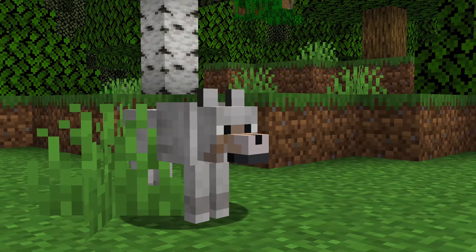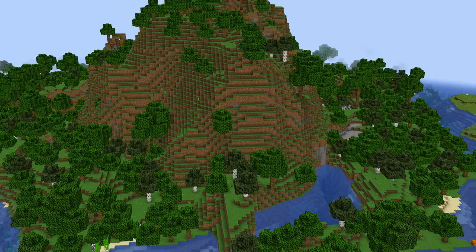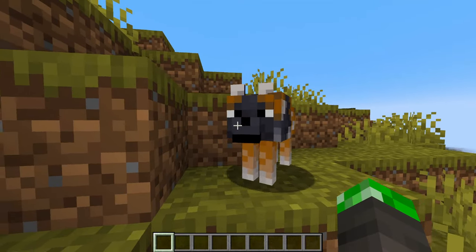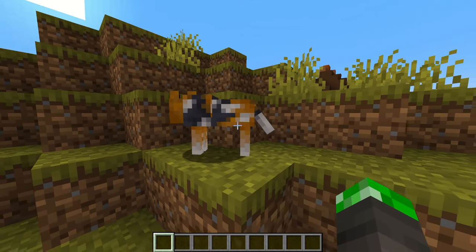Before this new snapshot, wolves spawned in just two biomes — forests and taigas. However, wolves can now spawn in eight different biomes and with nine different skins. Let's talk about them.